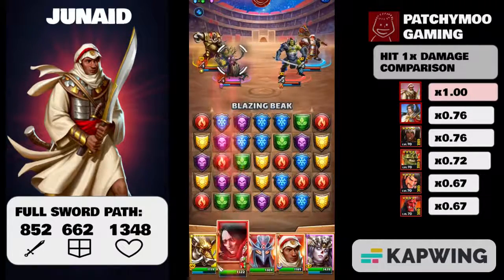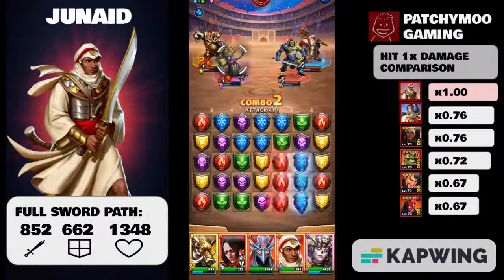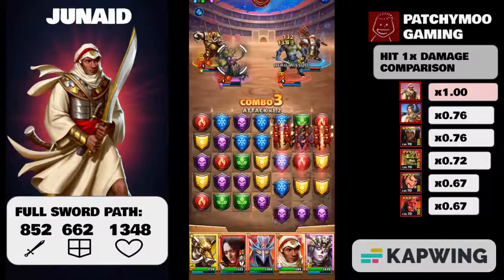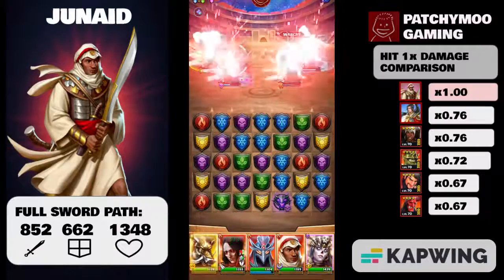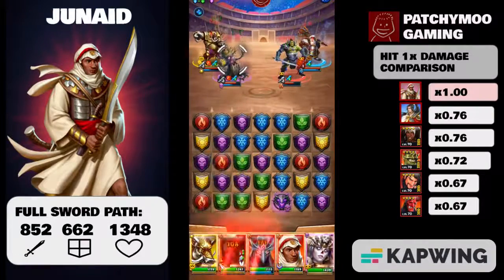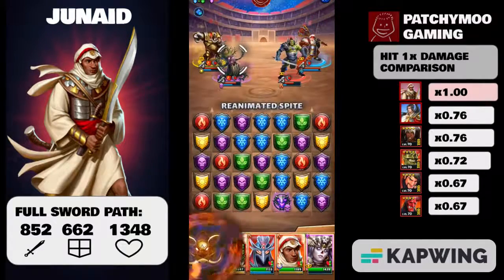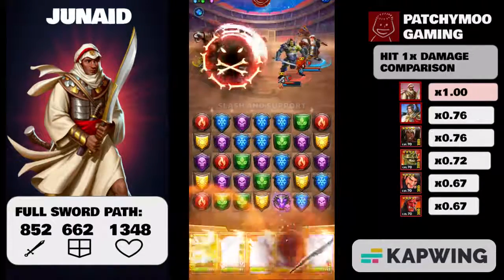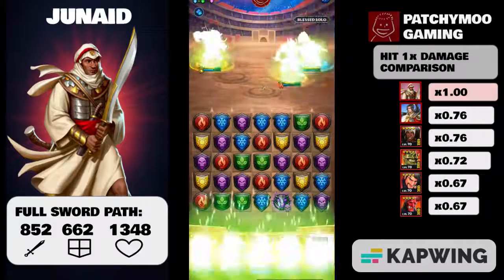Fully leveled up without emblems, June Aid comes in with an attack of 748, a defense of 573, and HP of 1260. Compared to the other 28 four-star fire heroes at time of recording, that is 7th out of 28 in attack, 22nd out of 28 in defense, and 12th out of 28 in HP. In brief, he is great in attack, poor at defense, and average at HP.